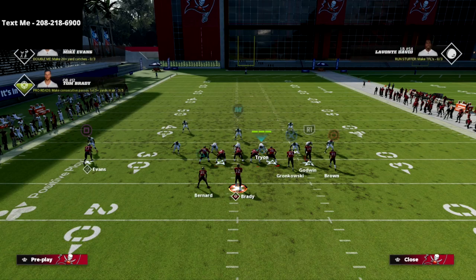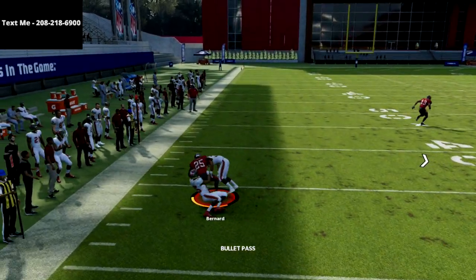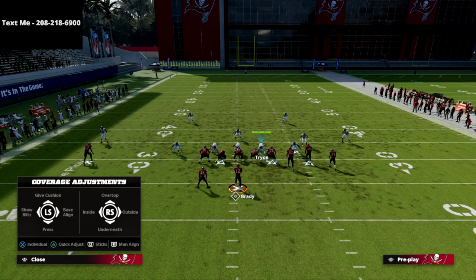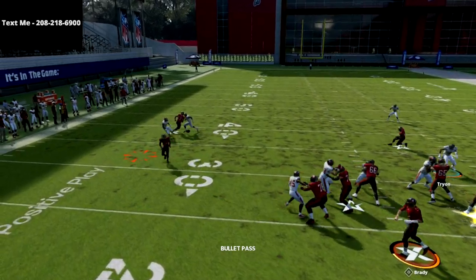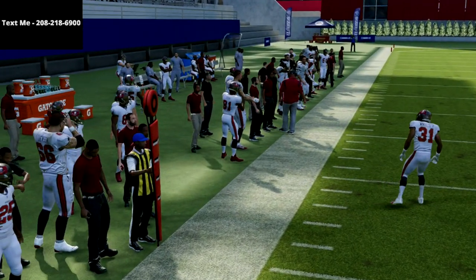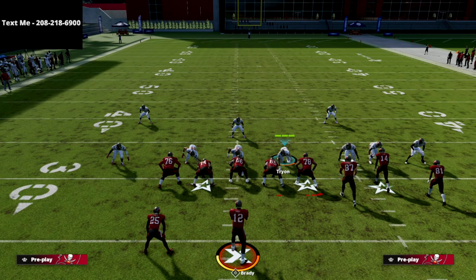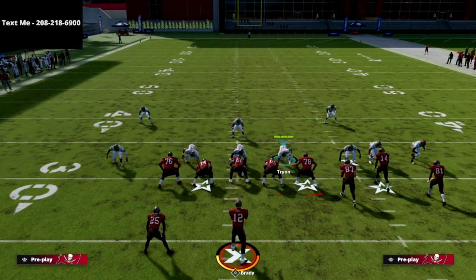On the back side, we have a nice way to beat the blitz. This table route is a really good blitz beater out of Gun Bunch. Basically, you can never blitz this play — if you send five or more players, or send the outside linebacker, I'm throwing this ball every single time. Even if the linebacker drops into coverage, you can pretty much throw it every single time.